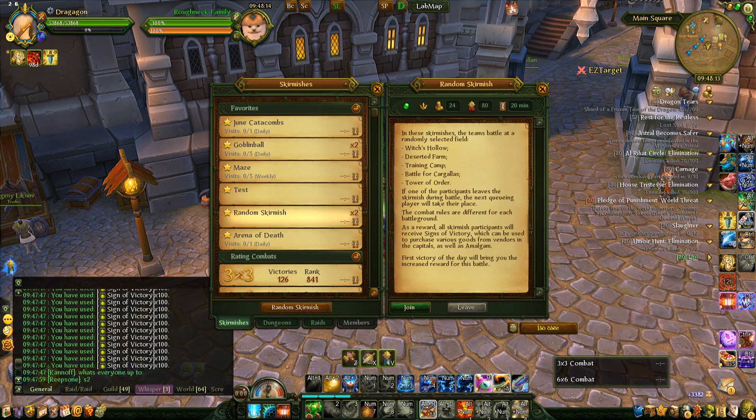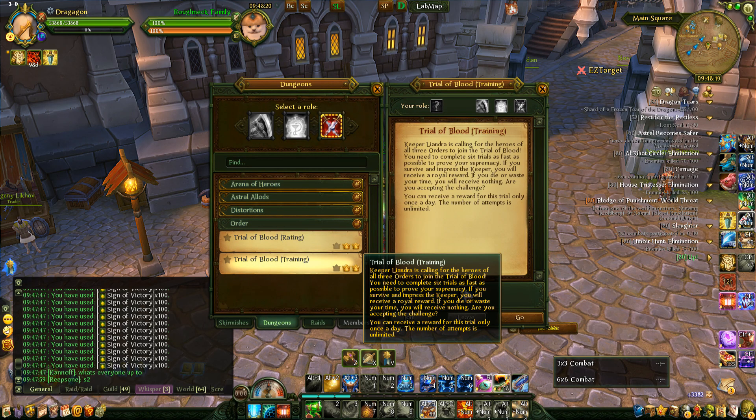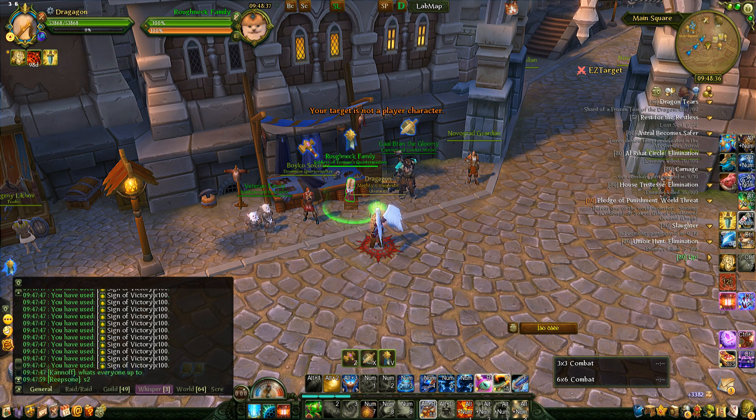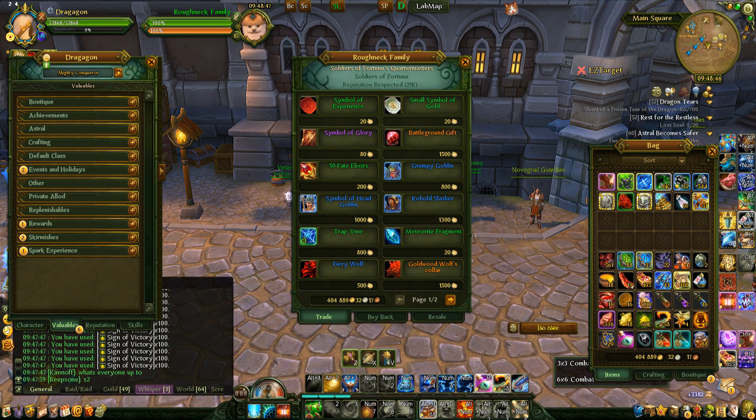You get these emblems by doing battlegrounds, which is on Ctrl+M, then go to Skirmishes - just queue them and play the game, and over time you will gain BG emblems. Same for doing Trial of Blood trainings - every day at midnight your training rating resets, and based on that rating you will gain BG emblems. It's a very good way to make BG emblems on your rings if you're not that active in battlegrounds.